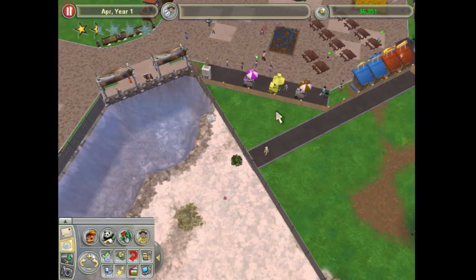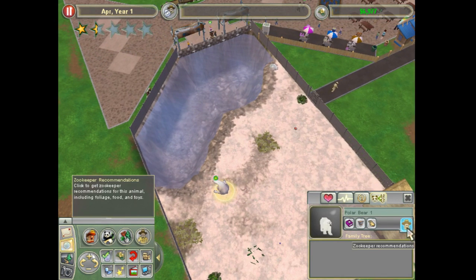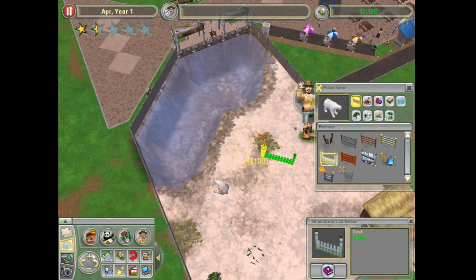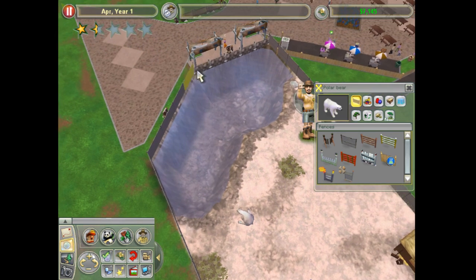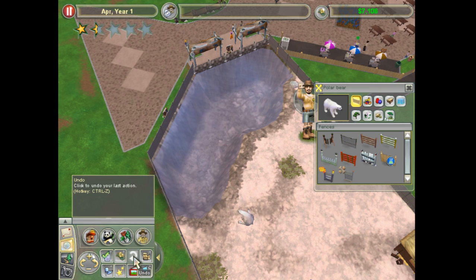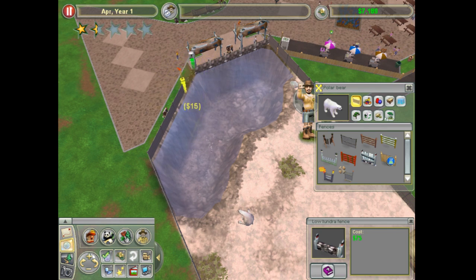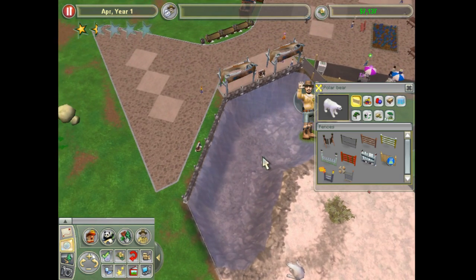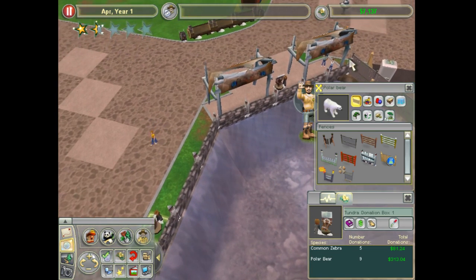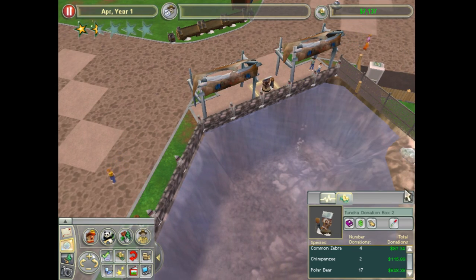I did build a little backstage area here for the workers and the polar bear seems all right with it. It can use the small fence anyway, so this whole fence line is fine. I think they are making a decent bit of money with the polar bear, about a thousand bucks already.